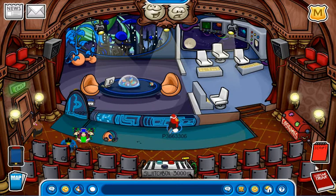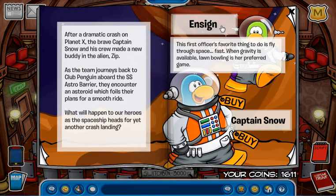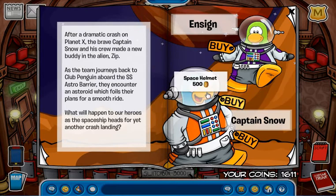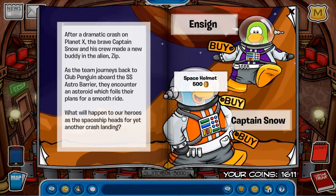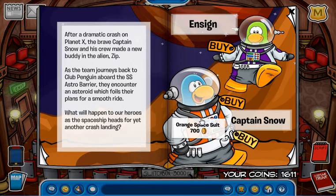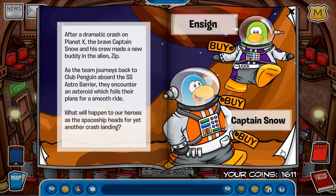Let's go to the costume trunk and let's see how the costumes are — good or bad. Inside you can find Captain Snow. On the first page, you can buy the purple space suit for 700 coins, the space helmet for 500 coins, and the orange space suit for 700 coins. The story here is about a dramatic crash landing.